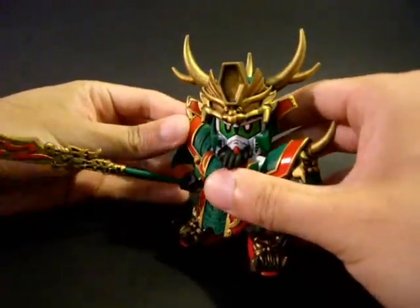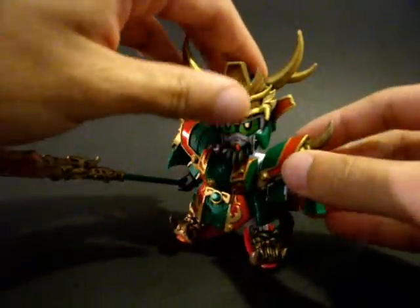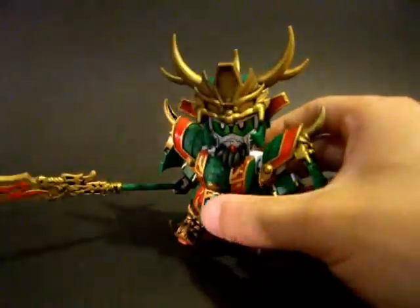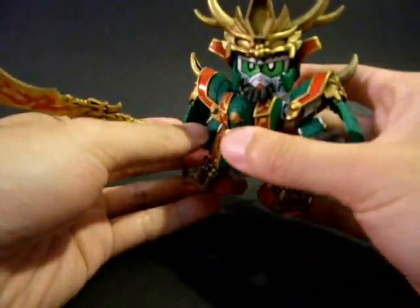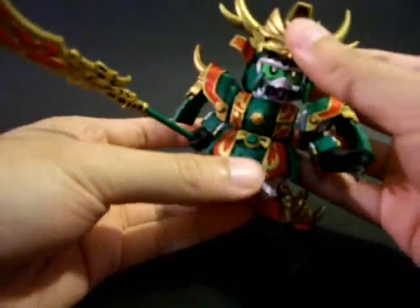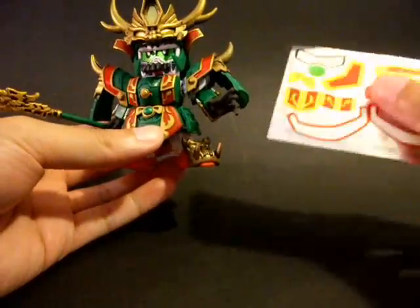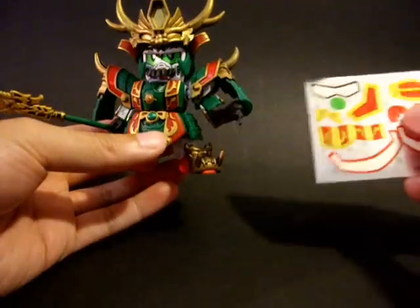Here we are. Sorry, it took a bit longer than I thought. As you can see, the color scheme is basically more green and less white. After you paint him up, he does look much better than before. The good thing is this figure comes with quite a lot of stickers which more or less cover every single color you can see here.